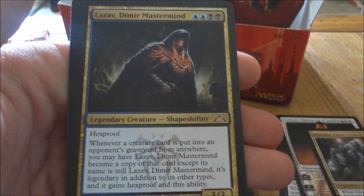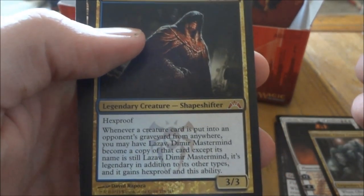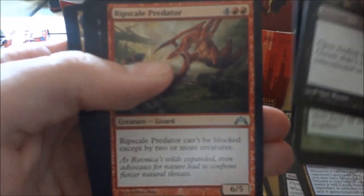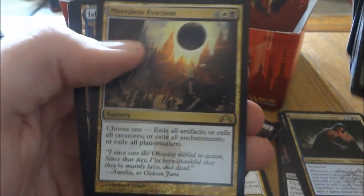And our next rare — oh my gosh — Lazav, Dimir Mastermind! Sweet, I was hoping I'd pull him. This has been an amazing box. And a Merciless Eviction. I'll do a recap. None of the rares didn't take too long, this video is forever long as it is.